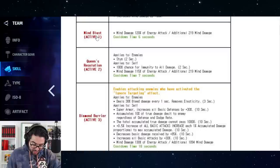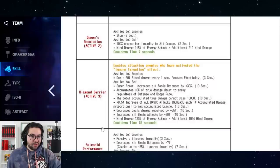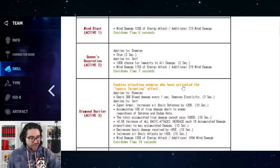Her first skill, Mind Blast, has the same name as her old first skill and a very similar cooldown and percentage, so that one might be largely unchanged. From the second skill onward, I think we have four brand new skills. She gets two seconds of immunity on the second skill, which is kind of cool because it has a short cooldown.